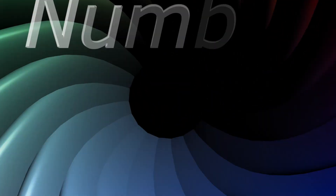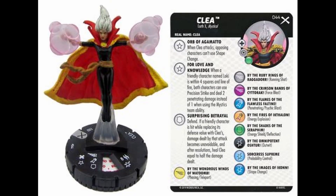Coming in at number 2 is Kalia, number 44 Rare. If you get her in a Sealed, she is pricey at 100 points. But if you get her in a Sealed event, the Prob and Outwit are great. She's also a personal favorite because she was pulled alongside the number 1 figure on this list. I think she's a powerhouse in Sealed.